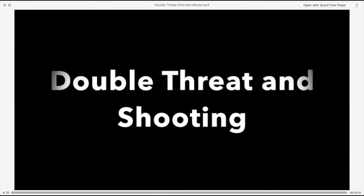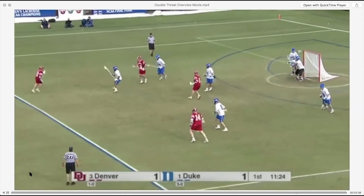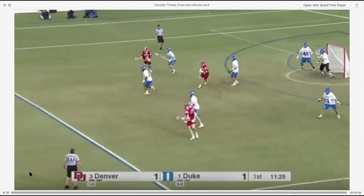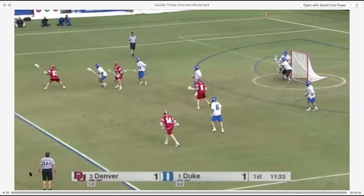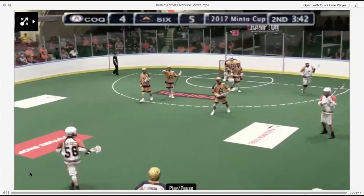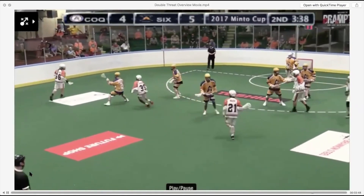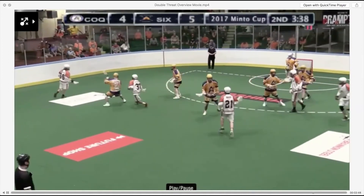Many times in your double threat position, you will back defenders off because they think you're dodging, and then you can pull up and shoot. Ethan Walker does that right here — look how he's approaching and how his defender is backing off. Walker knows he wants to shoot but he's not going to sell shot until the last moment. Watch Tahoka do the same thing in a box game: he approaches, approaches, approaches, and then shoots right from his double threat, basically backing his man off to disguise the shot.